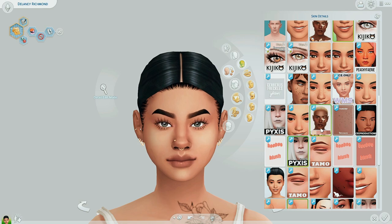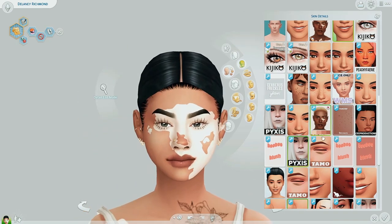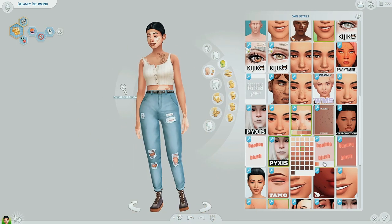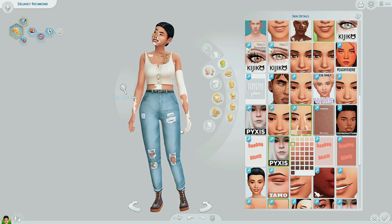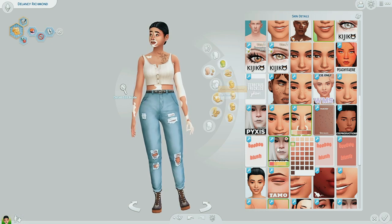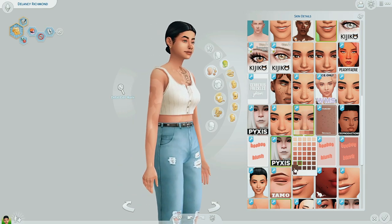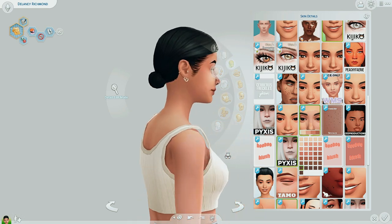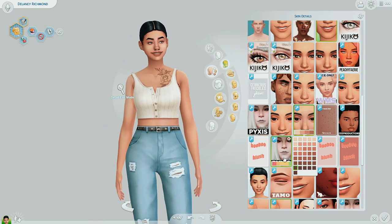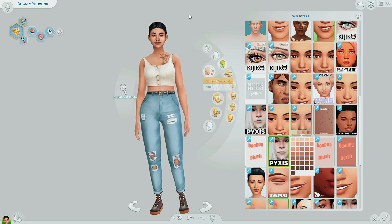And number one on the list, which I actually recently downloaded, is this vitiligo skin detail. Freaking love it. It's so detailed and it literally looks so natural — it's insane. If you want your Sim with vitiligo to have something really drastic in the different colors, you can do that. Or if you go down here, it's more subtle and you can barely tell — which I really appreciate the creator doing. I even have one where I can't tell what's going on. Where's the vitiligo? Who knows?